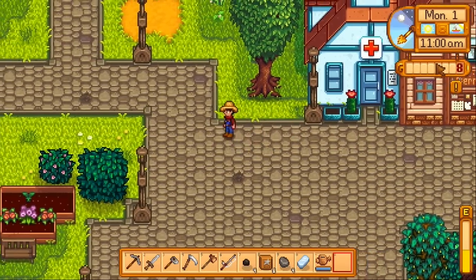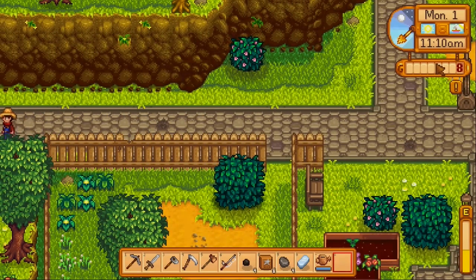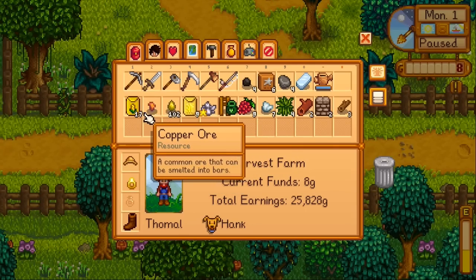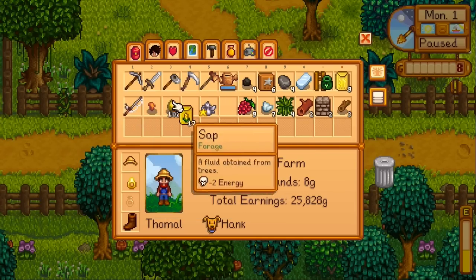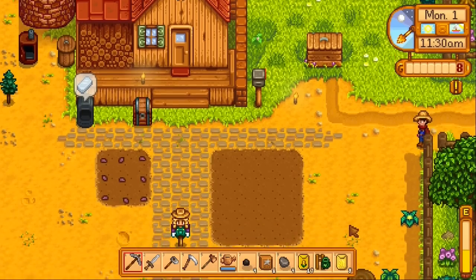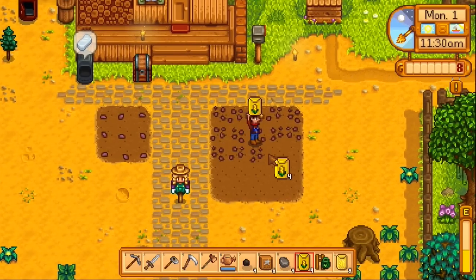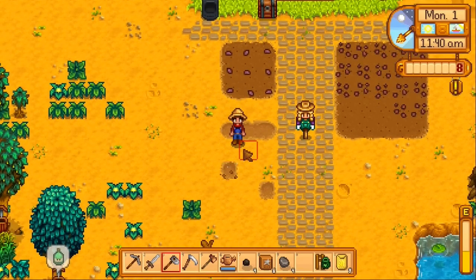I thought we would have more money than that. But yeah, the beginning of every season is always a giant money sink. I might have to go fishing soon just to supplement my income. But we did get plenty of corn, at least. I got 17. One hop and some wheat. The problem is I'm gonna need the wheat for a community bundle, so I can't really sell it. I probably can't sell a lot of this stuff for money — that might be a problem. Well, we'll get more money from other stuff, I guess.